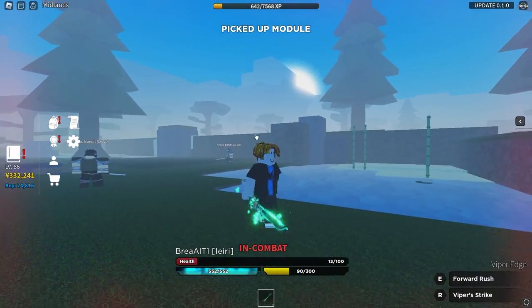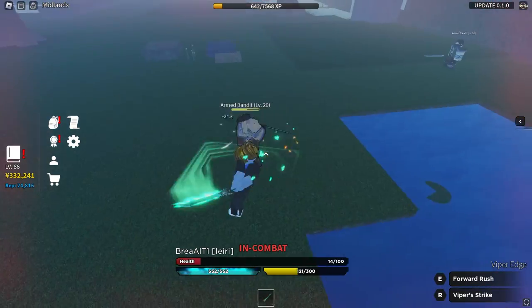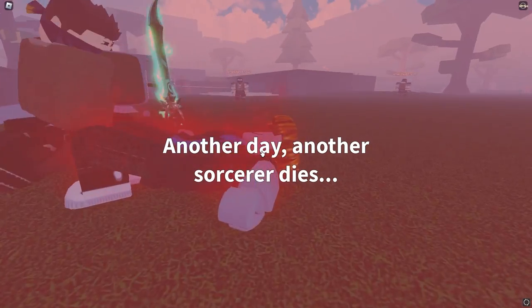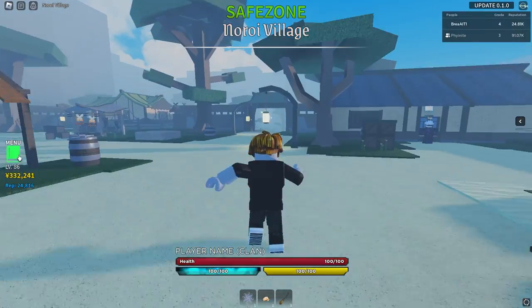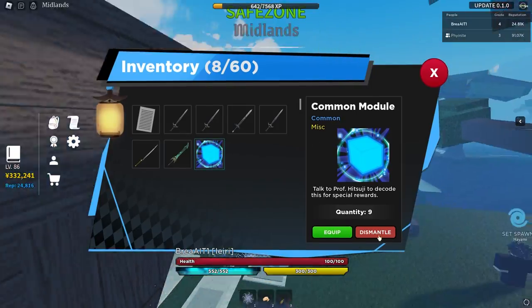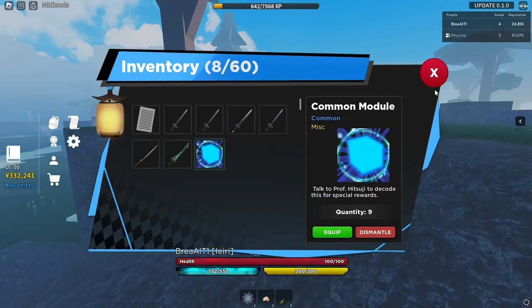Got another module — all we need is one more. This is by far the best method to get modules in the game. I did die again which is unfortunate — I have nothing into my HP stat, so try to avoid getting hit as much as possible. In literally about 25 minutes I managed to get eight or nine modules. They are common modules unfortunately, but you can get any type of module from this method.